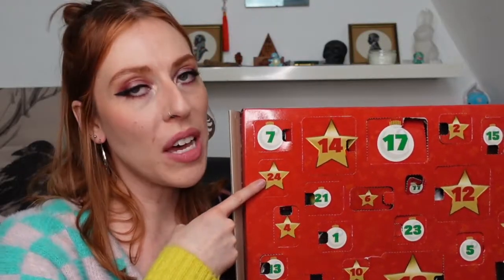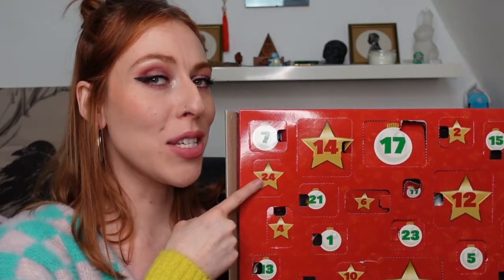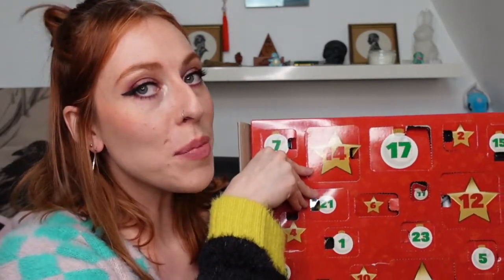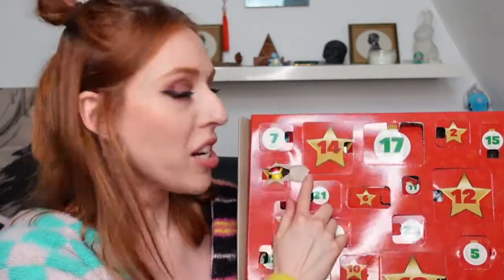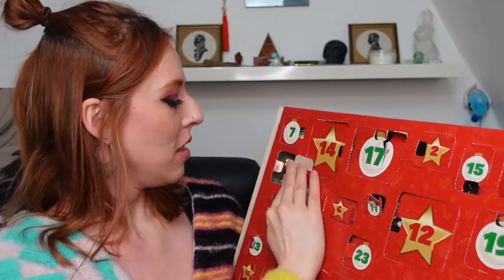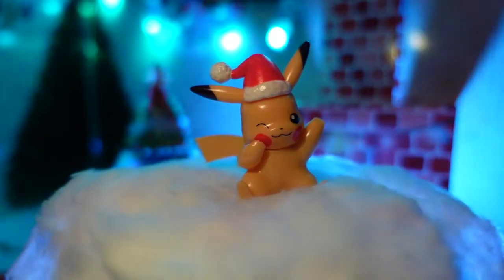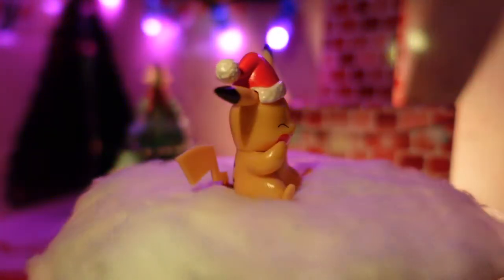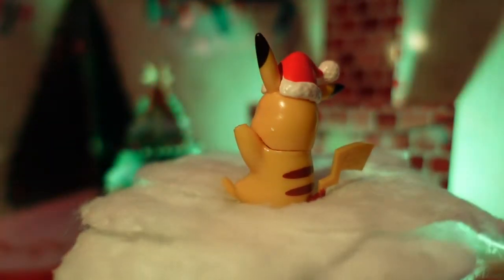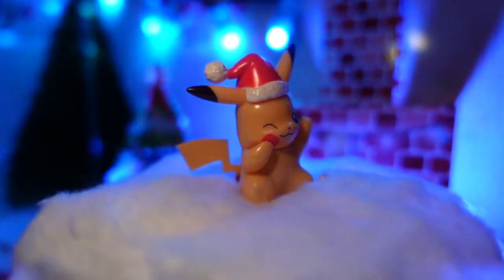And last but not least, of course, door number 24. I think we've got a bit of a trend going with who's normally behind this door — I think we're going to see the star of the show. Oh god. Is he dabbing? Yeah, he's dabbing. When Pikachu was first introduced in the manga, he was actually called Jean-Luc Pikachu. This was first mentioned by Ash but was quickly abandoned in any other iteration of the Pokemon franchise and has never been referred to as such since.